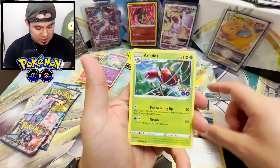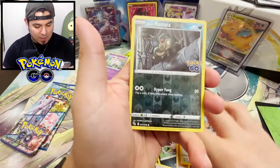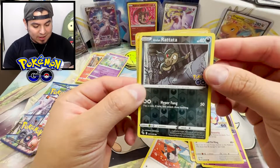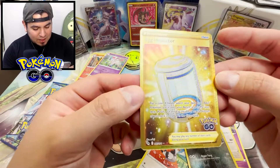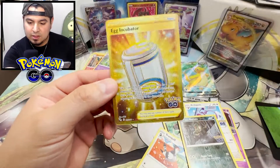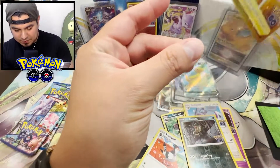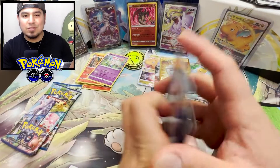Let's see — Spark, Arcanine, Raticate, Tranquill, Larvitar, Natu, Ambipom, Reverse Holo Rattata. Yo, I'm glad I opened this. Egg Incubator! This is awesome — a Secret Rare. I'll take that. I'm so glad I decided to open this.